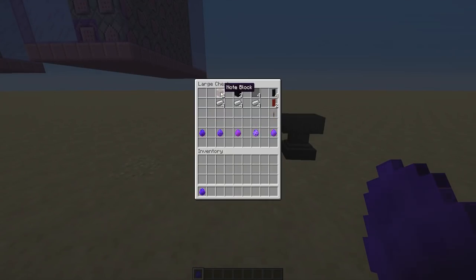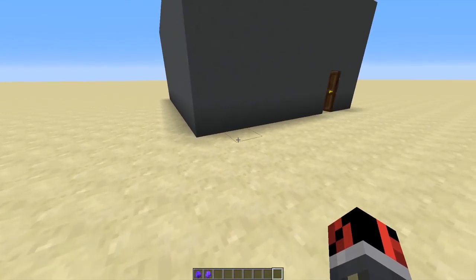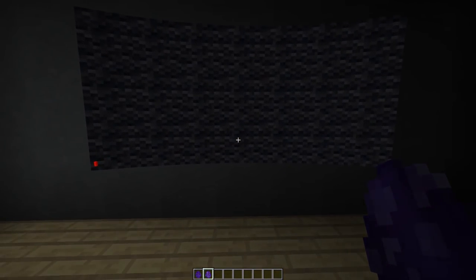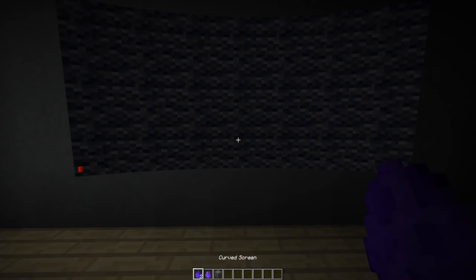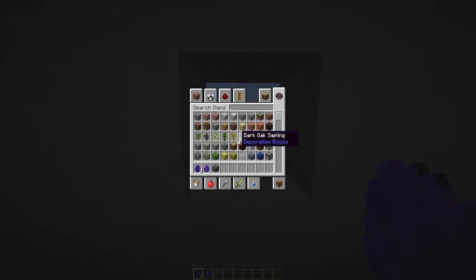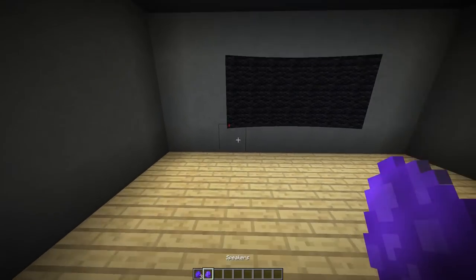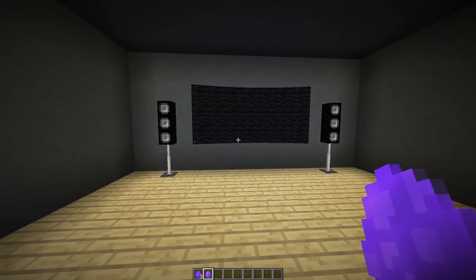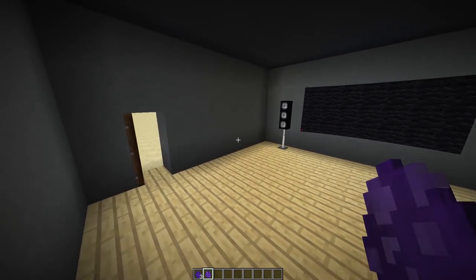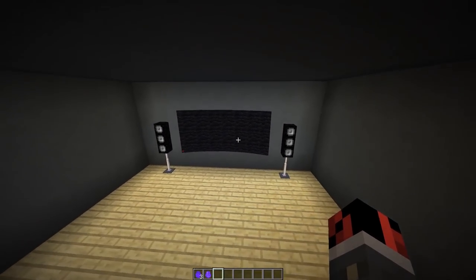Let's continue and craft a speaker, because of course we need to hear our movies. Drop four iron ingots and two note blocks to craft a speaker spawn egg. By the way, if you want to remove the TV, just break the block it's placed on and you get the spawn egg back. You can also place the TV on top of a lantern — the lantern will be hidden but it will illuminate the room. I'll place one speaker here and one here. They generate note particles roughly every 12 seconds.